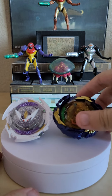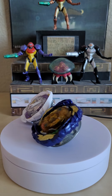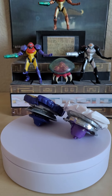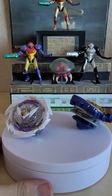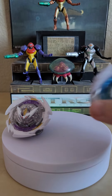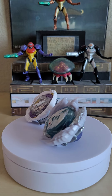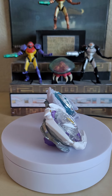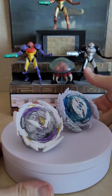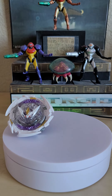Next, bringing in Longinus and Fafnir. Starting with Fafnir — pretty nice combinations there. I'm curious to see how Quake is going to perform in the Quad Drive system; I'm assuming it'll perform similarly to the standard version of Quake. Now bringing in Guilty Longinus for comparison — I can see where they got the color scheme idea from. I think they took inspiration from Longinus, and honestly I think it works. This is kind of like the Longinus version of Belial, which is pretty cool.